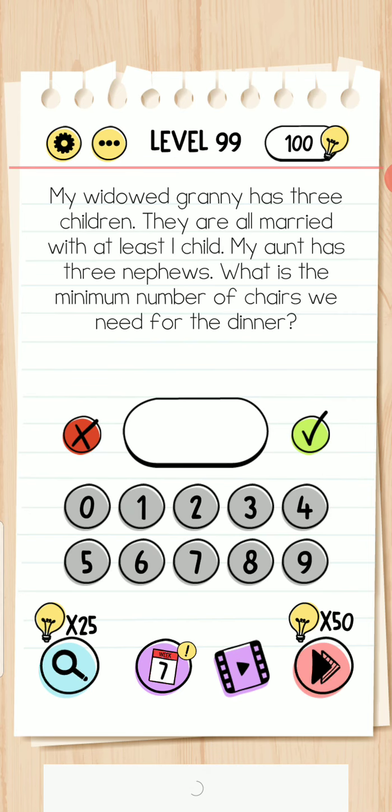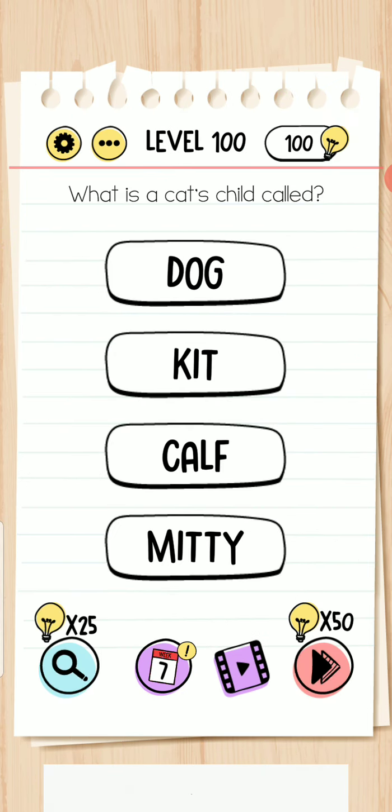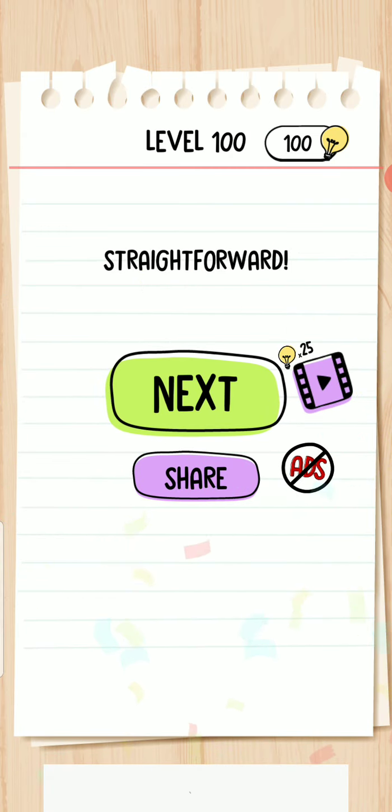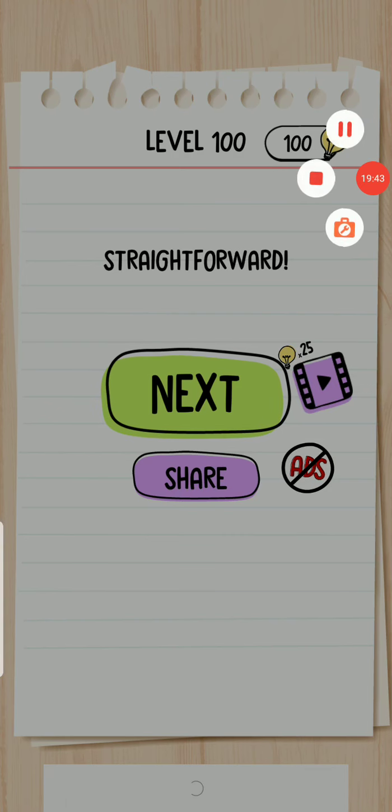Move forward to level 99 — the correct answer is 11. Level 100 — what is the cat's child called? It's also called a cat. Thanks for watching, keep subscribing and supporting. Don't forget to subscribe to my channel and stay tuned for the latest videos.